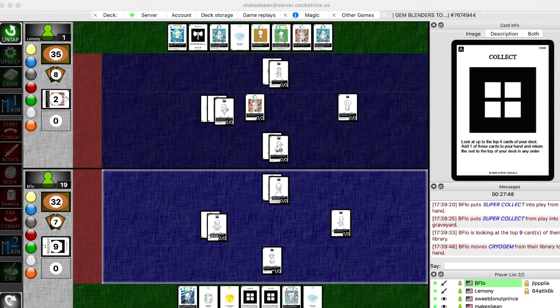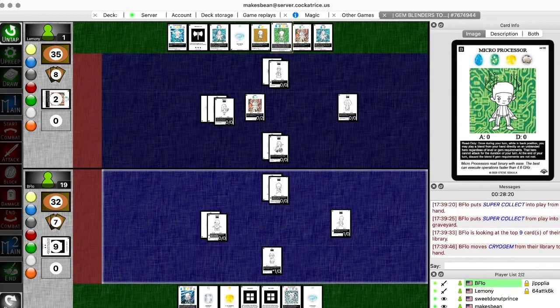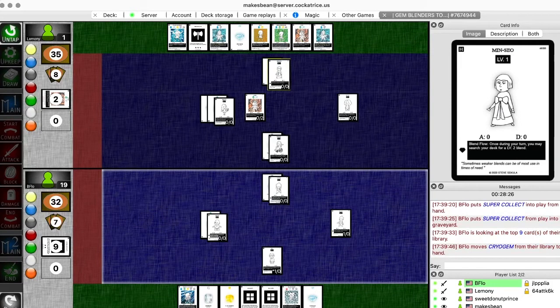He still needs four gems - three gems. He doesn't have the aqua, but he could get it. Max does have the weapon eyes in his hand already - that could come into play here. I think Max needs... he's gonna switch out Minso for something. I think there's a chance Max's deck comes together.